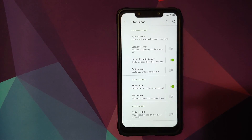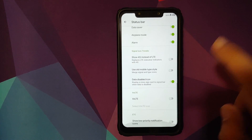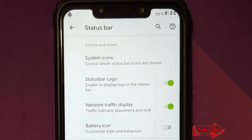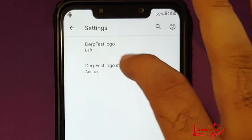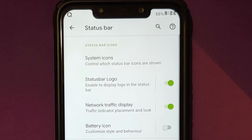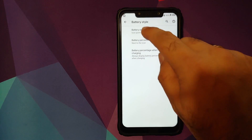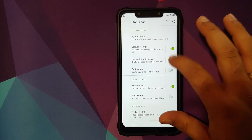Moving over to status bar, there are multiple customizations available. Under system icons, you can choose whatever icons you want to see in the status bar, including your bolt icon, and whether you want to see low priority notifications. If you want a logo in your status bar you can enable that using the toggle, and then choose whether it appears left or right and what style you're looking for — there are many different options. You also have network traffic indicators with a toggle and options, and battery icon customization including style, battery percentage display, and whether to show percentage while charging.